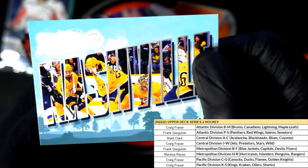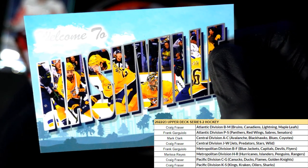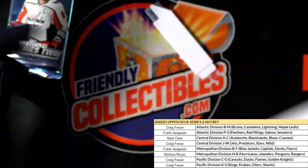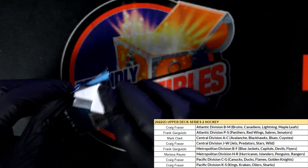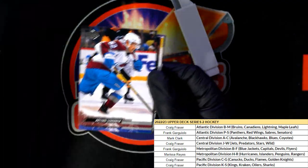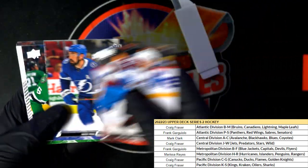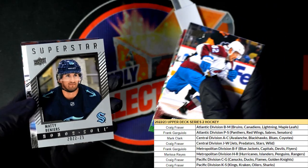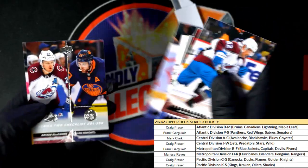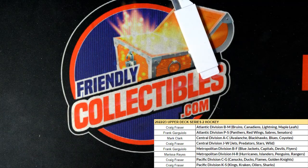Nashville Preds. That's our box break in Series Two. Maybe we can snag one more out of here — one more good one. There's our Superstar on a Roll insert — cracking, boom, bang, bing, bang, boom! Alright, good stuff. Congrats, man. Some really nice things coming out of Series Two.